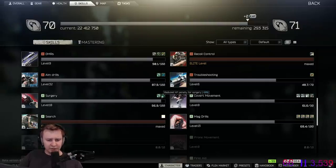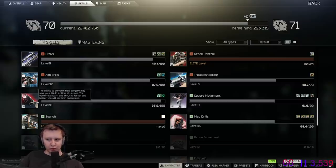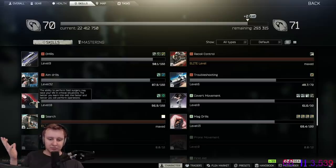Surgery skill increases your surgery speed, improves your animation, and decreases the amount of HP lost after surgery. You level it up simply by performing surgery. On elite level, you will lose no HP on your restored limbs — so if your hand is 40 out of 40 and you fix it, it will still be 40 out of 40. It also increases your surgery animation by 40%.